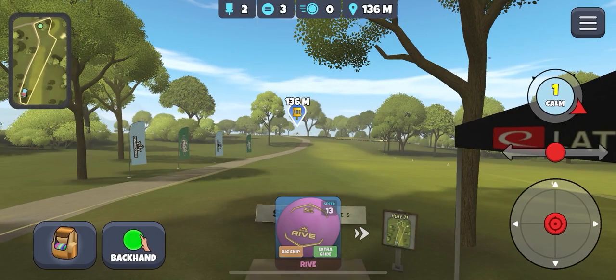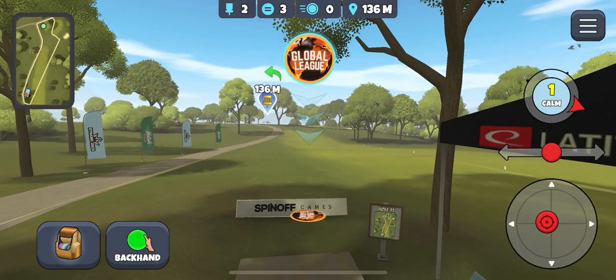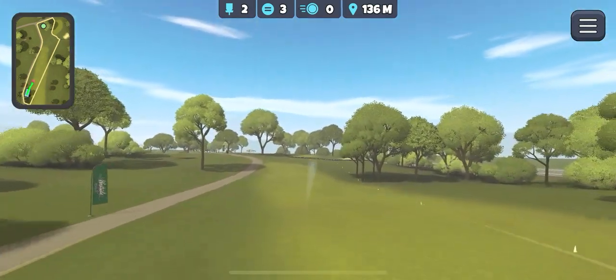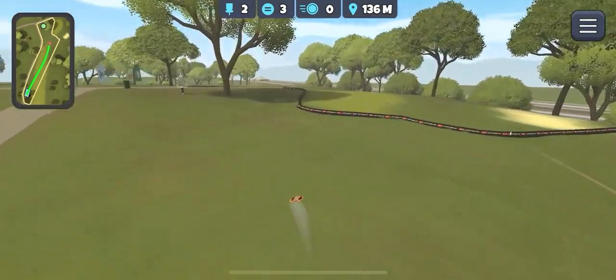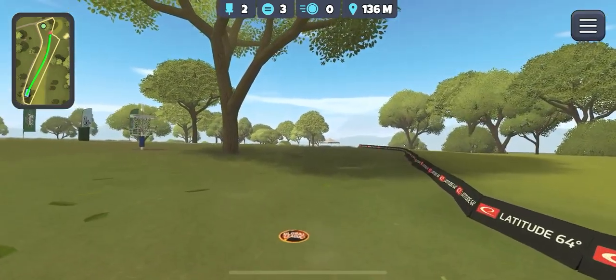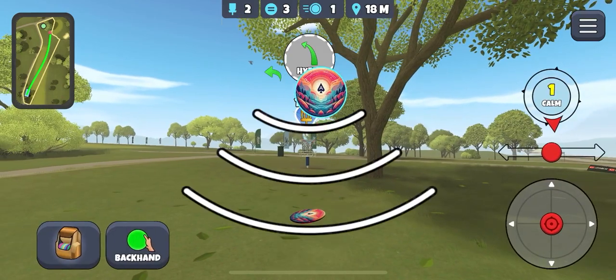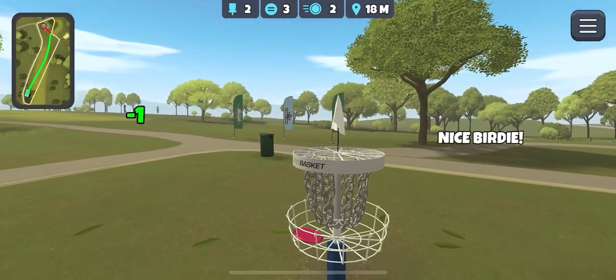Hole 2, another Sapphire hole — Glide Sapphire. Aim a little bit out to the right here and hopefully the fade will bring it back. It does. 18 metres out and in for birdie.